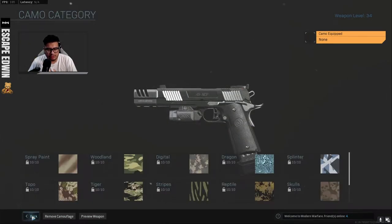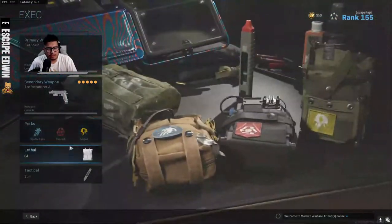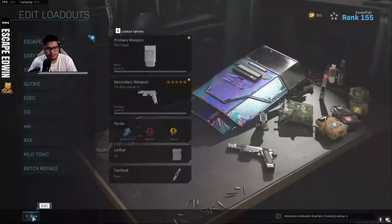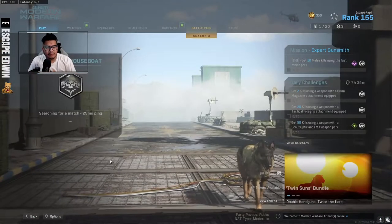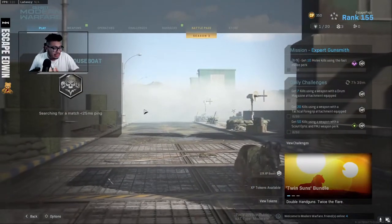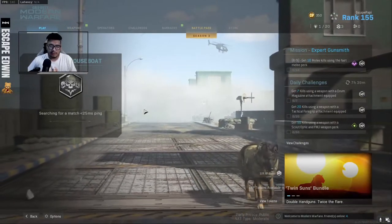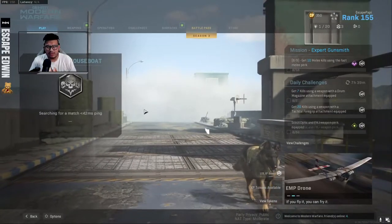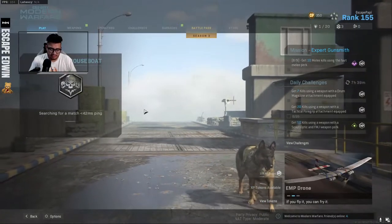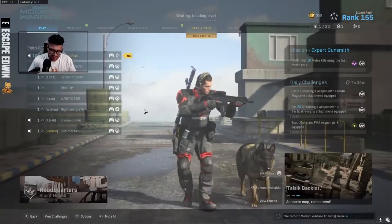Here's what I'm going to be rocking: Double Time, Restock, Amped, C4, Stim. The Executioner and the riot shield. Let's get in a game on Houseboat and see how this gun plays. It's the Kimbo 1911 — I've actually never rocked the Kimbo 1911 before. I've only rocked the Kimbo with snake shots, the 357s, and now the Renettis. I've been using the Renettis a lot lately — that's been my go-to pistol since they nerfed the snake shots.